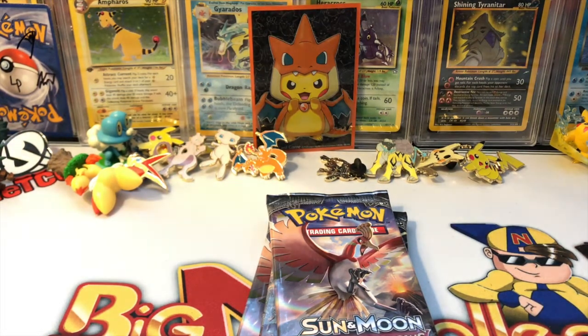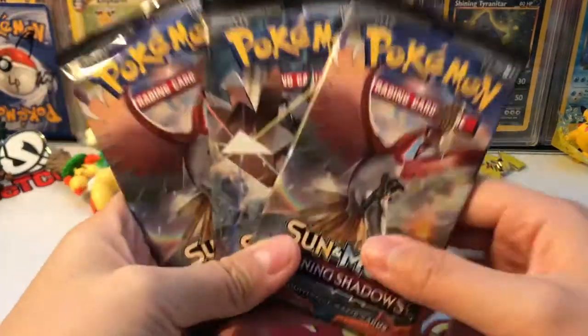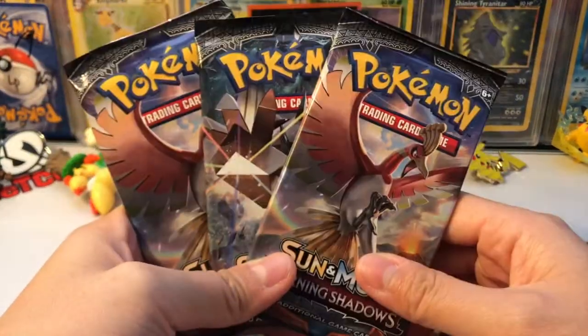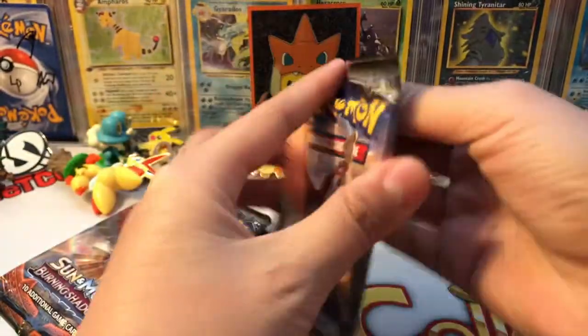I'm going to open one pack in the background to remember what competitive pack pick I would choose. I think I'm going to pick Alolan Vulpix as my competitive pack pick for this battle. So if I get Alolan Vulpix, it'll be one point. Good luck Vintage Pokemon — I will link his channel down below, he's awesome, check out his channel. Let's see who will win!